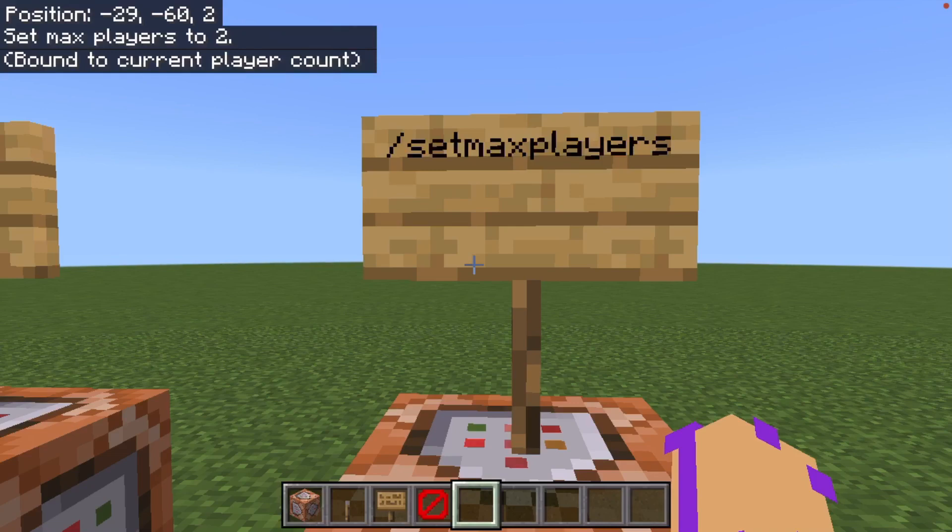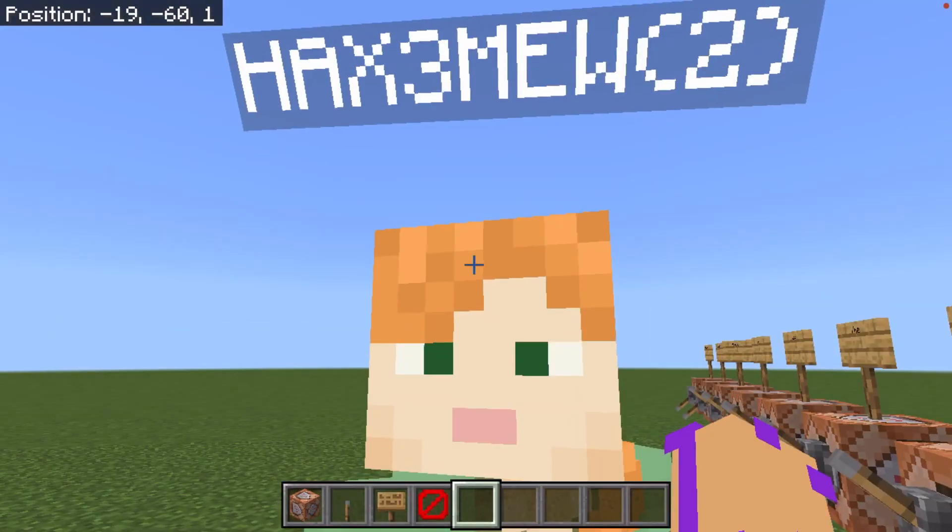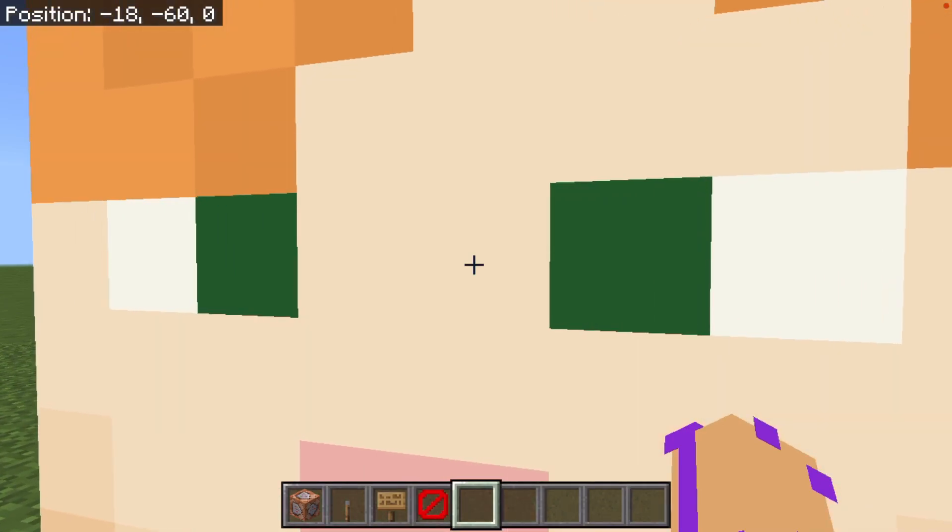So once I press enter — bam. The thing is, why isn't Haxman2 leaving? Because you set it to only 1.